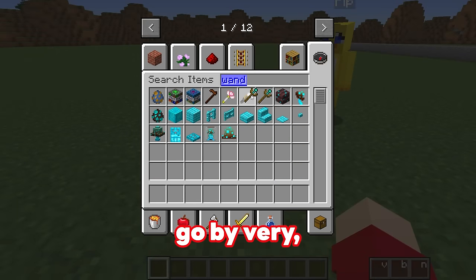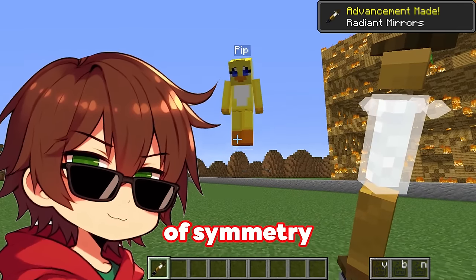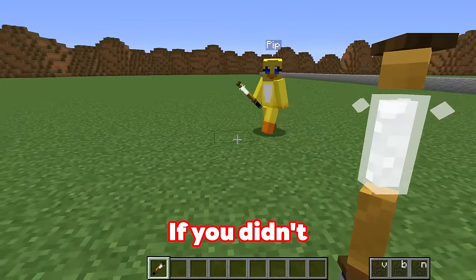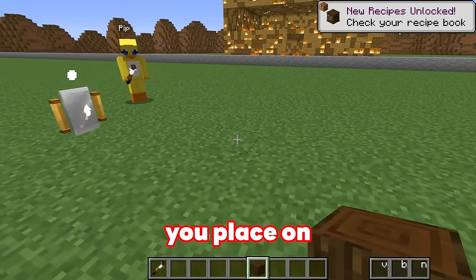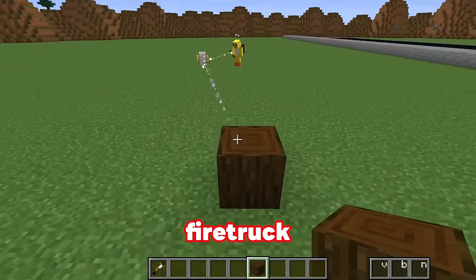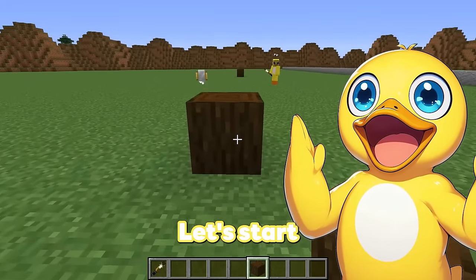Alright, so to make this build go very, very quickly, we should use this wand of symmetry in order to build a lot faster! Here, Pip, you can take one too! If you didn't know what a wand of symmetry is, it means whatever block you place on one side will be reflected onto the other side! Which means we can build both sides of our fire truck at the same time! That's so cool, Louie! Let's start building!